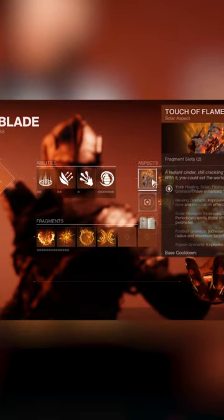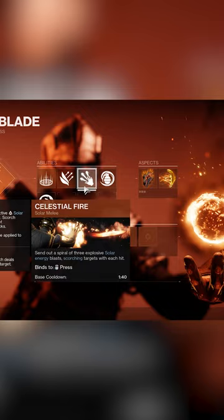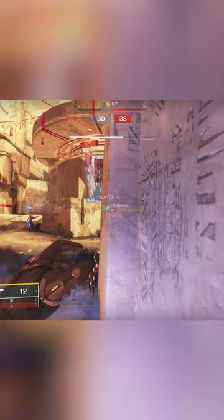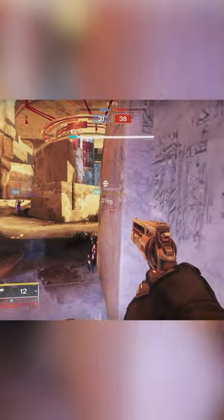For aspects, it doesn't matter what you run, so choose what best suits you. Then use Celestial Fire for your melee and an Incendiary Grenade for your grenade. Throw your melee and hit at least one person, then throw your grenade right away for a deadly explosion.